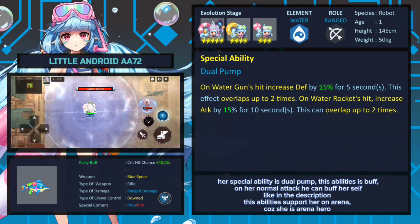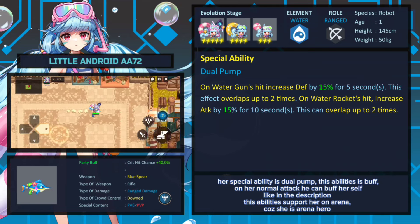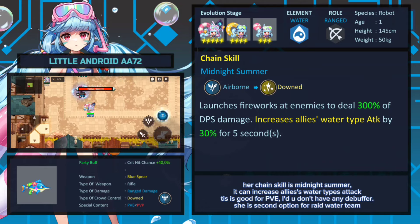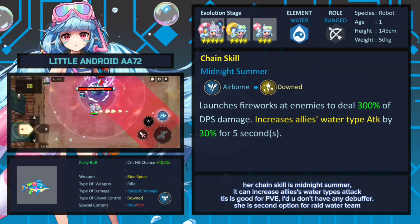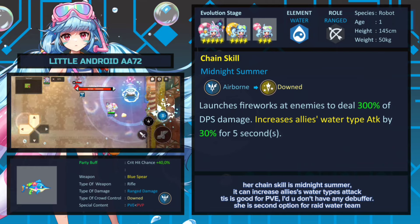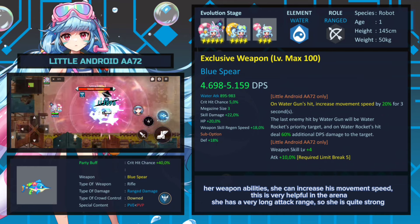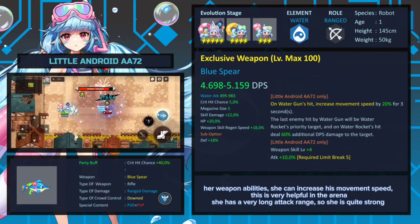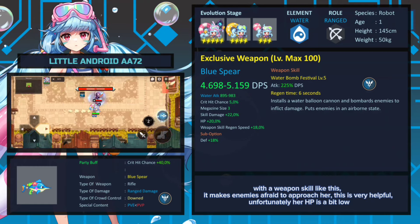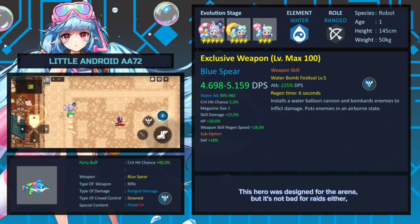Her special ability is Dual Pump. This ability buffs her normal attack and she can buff herself as described. This ability supports her in the arena since she is an arena hero. Her chain skill is Midnight Summer — it can increase allies' water type attack, which is good for PvP if you don't have a debuffer. She is also a second option for a raid water team. Her weapon ability can increase movement speed, which is very helpful in the arena. She has a very long attack range, so she is quite strong with this weapon skill, making enemies afraid to approach her. Unfortunately her HP is a bit low. This hero is designed for the arena but is not bad for raids either.